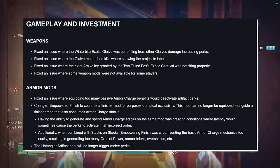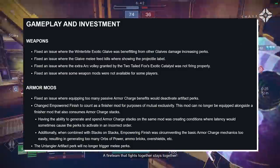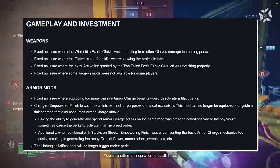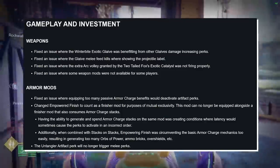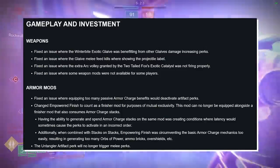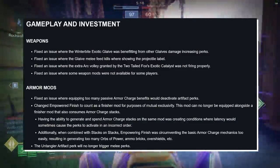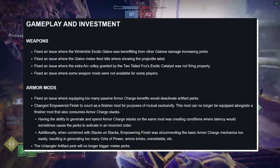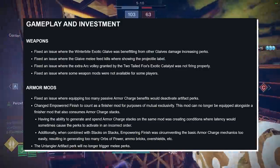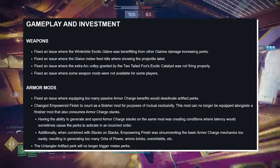Armor mods — fix an issue where equipping too many passive armor charge benefits would deactivate artifact perks. Change Empower Finish to count as a finisher mod for purposes of mutual exclusivity. This mod can no longer be equipped alongside a finisher mod that also consumes armor charge stacks. Having the ability to generate and spin armor charge stacks on the same mod was creating conditions where latency would sometimes cause the perks to activate in an incorrect order. Additionally, when combined with Stacked on Stacks, Empowering Finish was circumventing the basic armor charge mechanics too easily, resulting in generating too many orbs of power, ammo bricks, overshields, etc. Also, the Untangler artifact perk will no longer trigger melee perks.